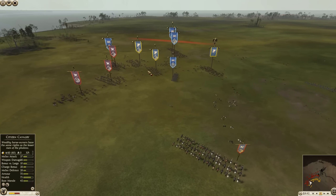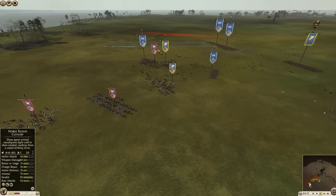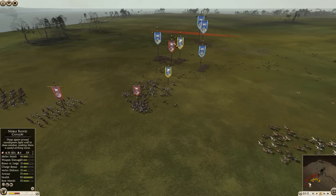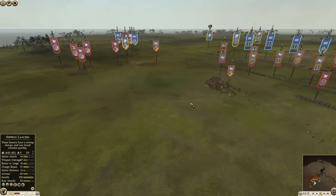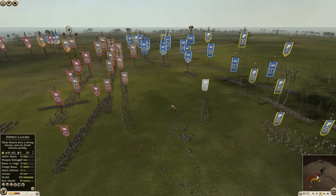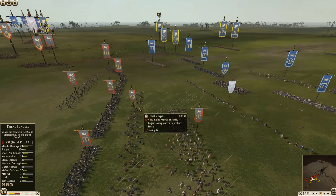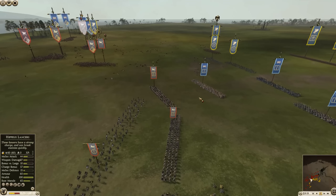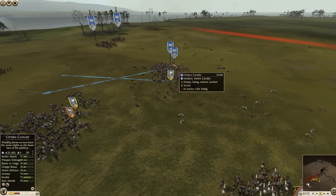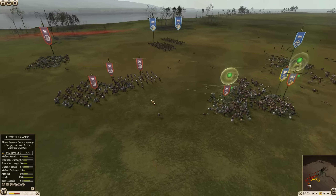That Noble Blood Cavalry is getting surrounded — they got a little too far out there. There is some Desert Legionary Cav that can help, but there's spear support nearby for the Greeks. Those horse archers need to swing around and make a mess of this to help out the Noble Blood Cav. Meanwhile, a lot of javelins are coming into the Tribal Slingers as the Greeks push an infantry fight — the Desert Legionary Cav is being forced to come out and engage, but there's a Thurio spear right in the mix, so it's not going to go great.